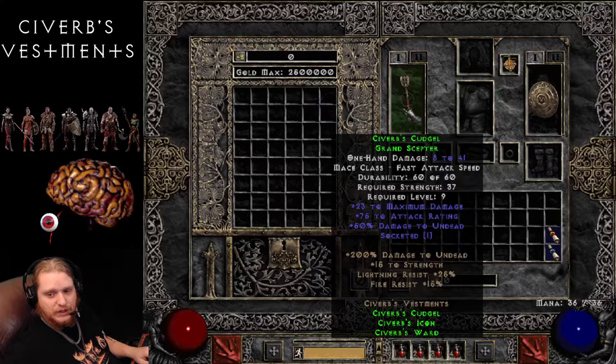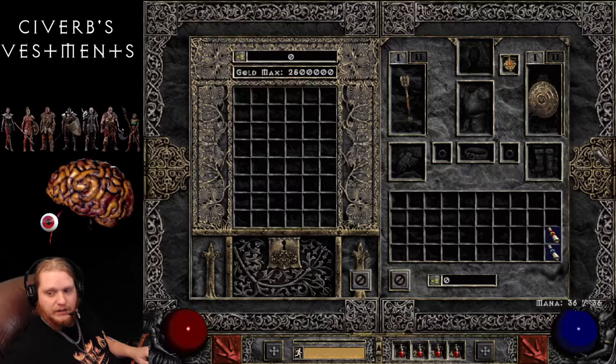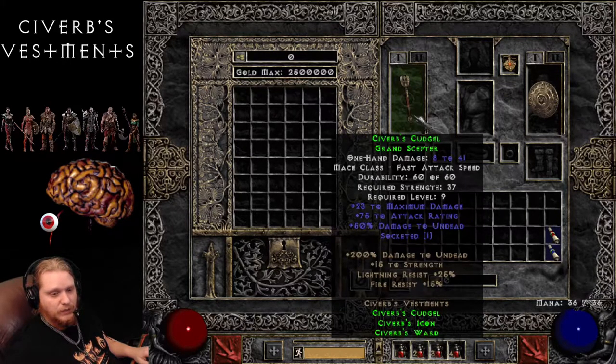Sivirb's Vestments is a very interesting set. It is level 9, so a nice low level set, and it is usable by any class, despite the fact that it has a Grand Scepter as its main weapon.